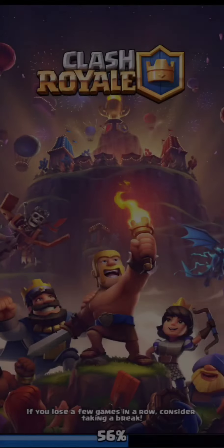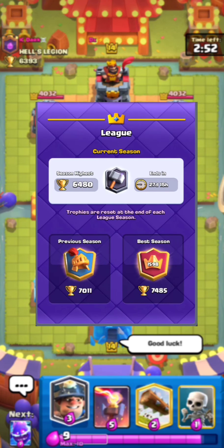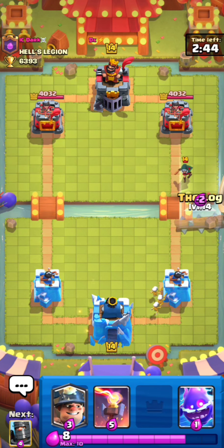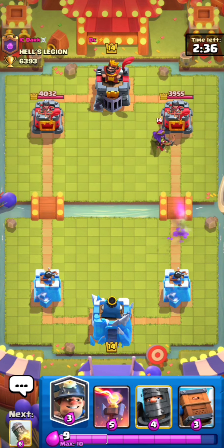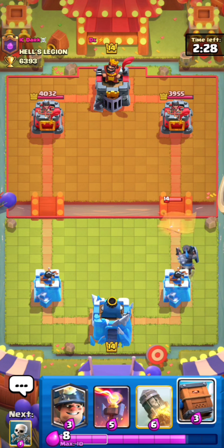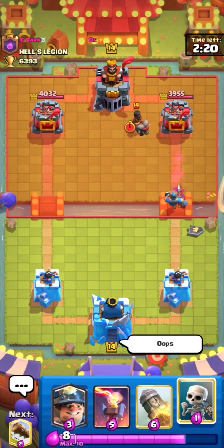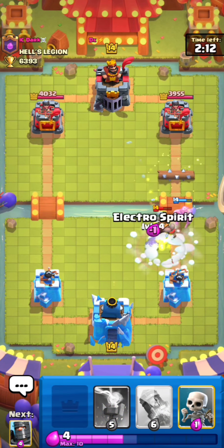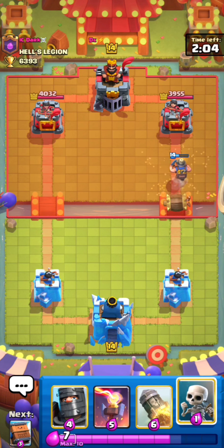We're up against 'dark from hell's legion.' I like going miner first — Nate said it's always good to make the first play. But right here I want to defend first because I don't want an awkward cycle, and I'm not sure dark prince fully counters queen. I'll go delivery just in case he logs or something. That actually cleaned up everything — we didn't really need the delivery, unfortunately, but it was good just in case. E-spirit so his ram rider doesn't connect.